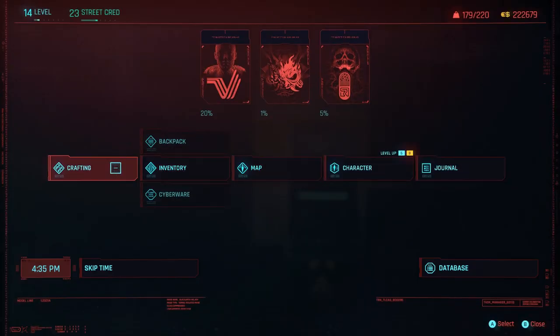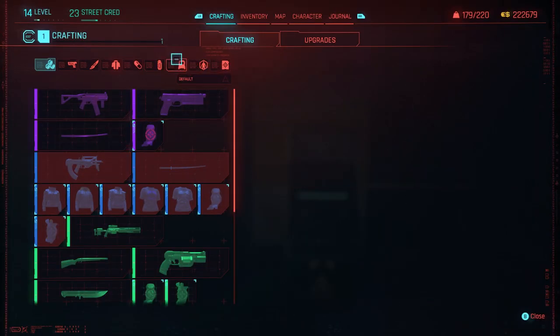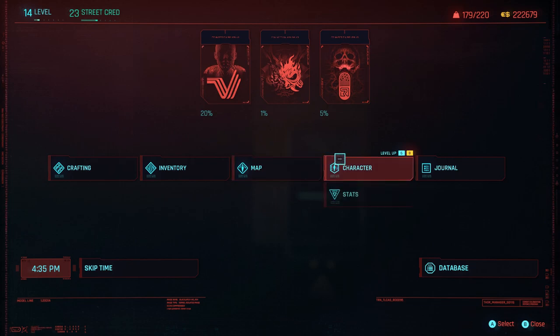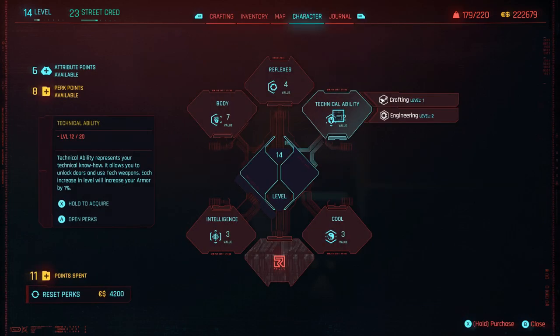In this video I'm going to show you how to take a common armadillo blueprint all the way to legendary instantaneously. As you can see, I have a common one here in my inventory and the first thing I'm going to do is increase my tech ability to 18.